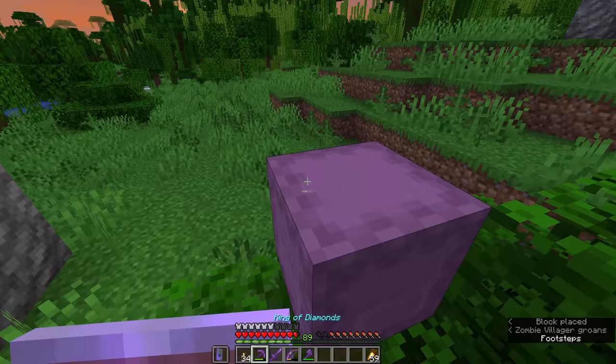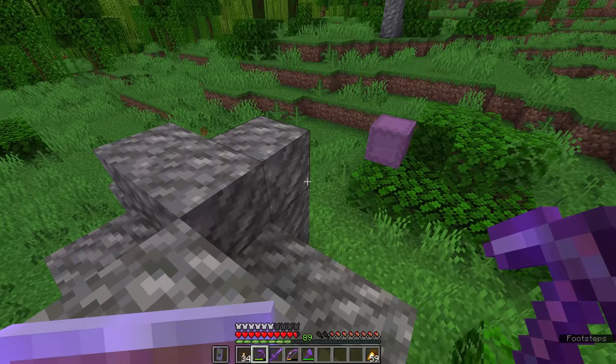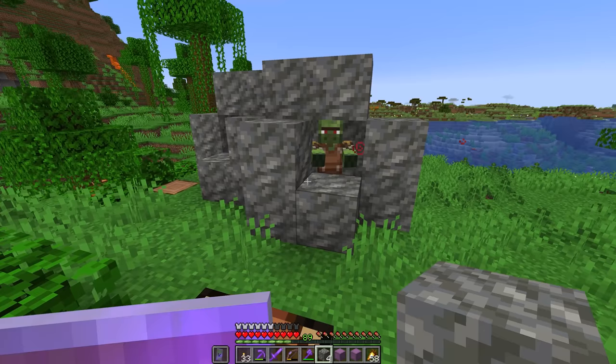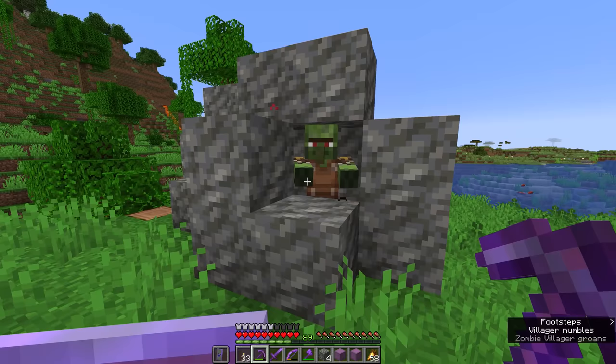Now I'm going to sit here and babysit them because we haven't name-tagged either of them, so we want to make sure they will not despawn. Hoping that in a short time we should have a couple of cured jungle villagers. That is one cured and over here this one should cure soon. I just need to make sure they stay separate for a second so the zombie villager doesn't go after the other villager now that he's been cured.